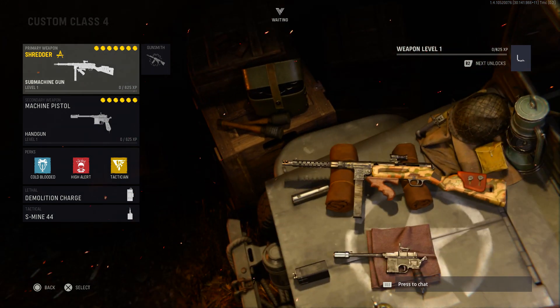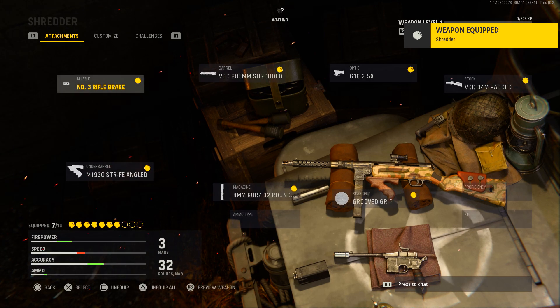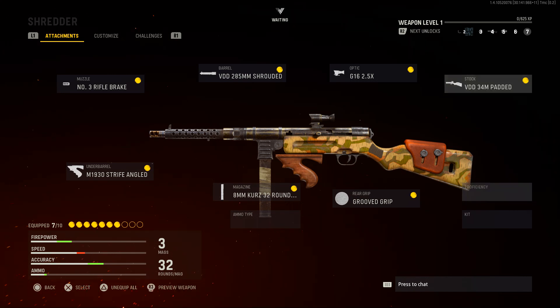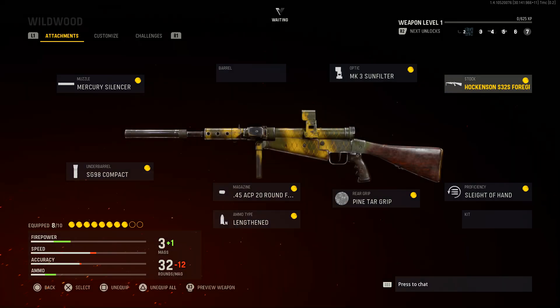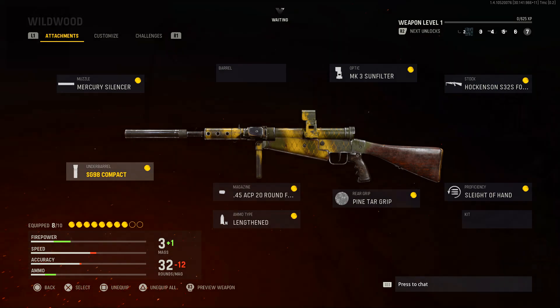For the final two weapons, I believe they're actually available for all different editions of the game. We do have the Shredder for the MP40 with the Rifle Break, Shrouded Barrel, 2.5x Optic, Padded Stock, Groove Grip, 32 Rounds, and the Strife Angled Under Barrel. And finally, the Sten Blueprint Wildwood with the Mercury Silencer, Sun Filter, 4-Grip Stock, Sleight of Hand, Pintar Grip, 20 Round Mag, Lightened Ammo, and the Compact Under Barrel.